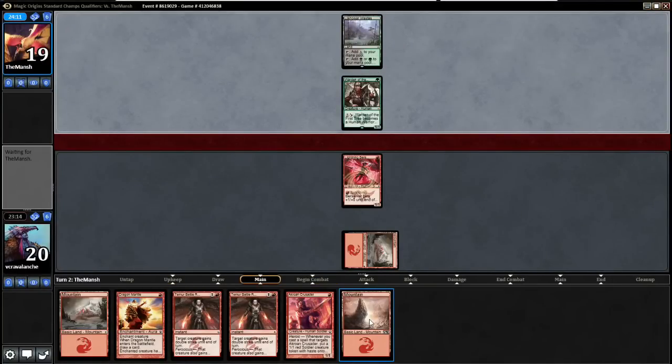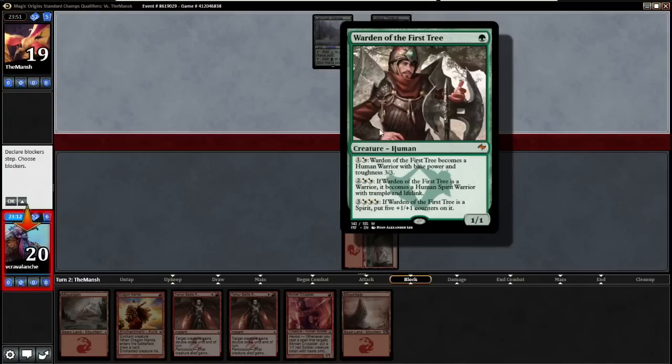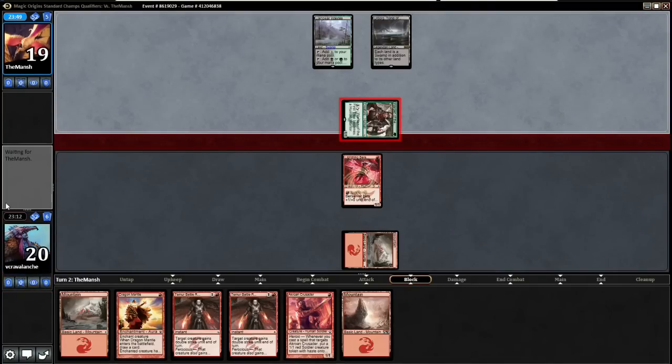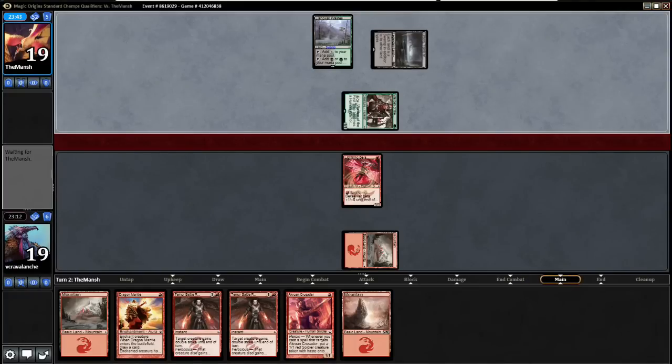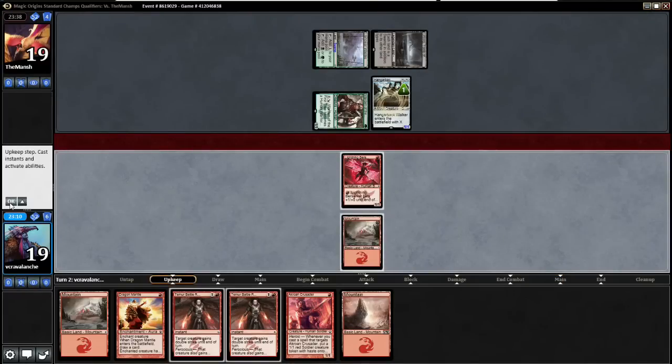A land like Llanowar Wastes is incredibly good for us because he's already hindering his own life total. I think I just let this go through — he can make it a 3/3 at any time, so we'll see if he does that. I decided to just get him for one. I think his life total is a lot more threatening. The Hangarback Walker is pretty good but I think we'll be fine.